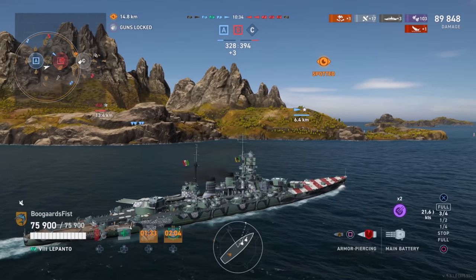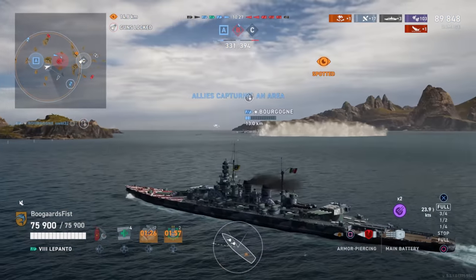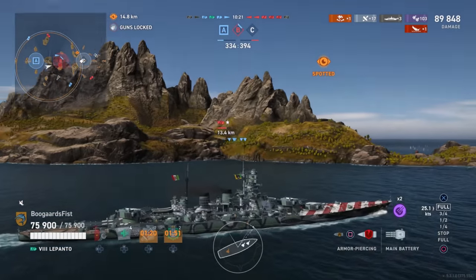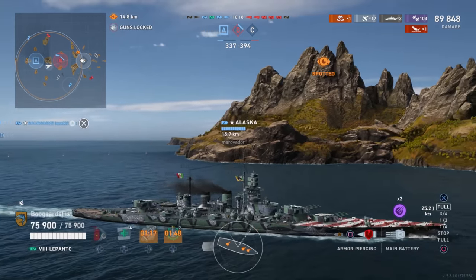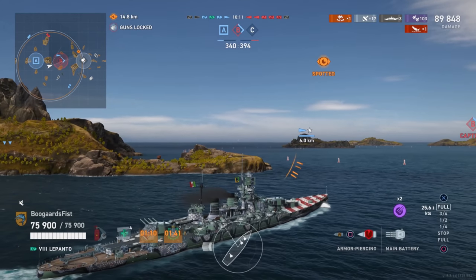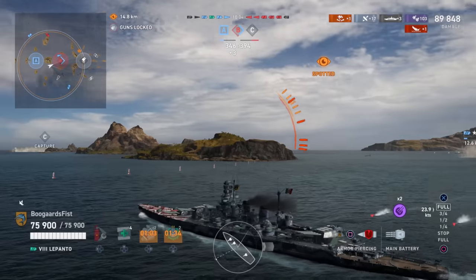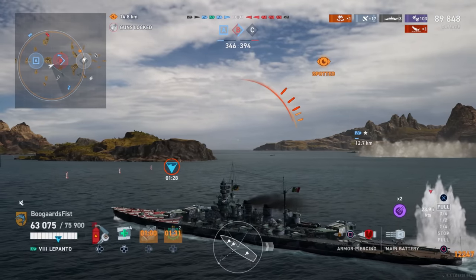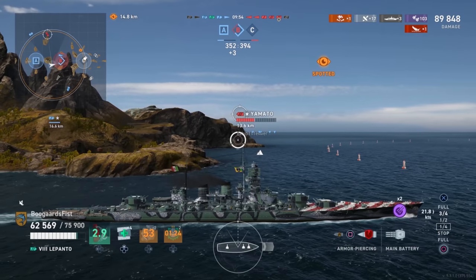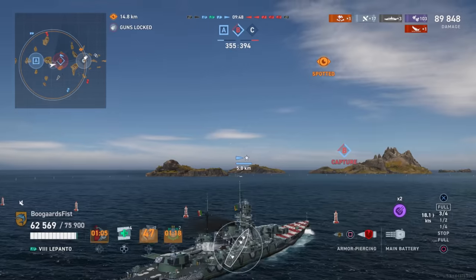Shima to the south - we got to expect torps. He's either torping the guy to his southeast, or me. I'm just going to have to assume it's me because I don't really care about the Bergogni - doesn't look like he's long for the world anyways. I'm trying to turn the right way so the back end of the ship turns away from the torps, giving me a little more time to dodge. We got a little bit unlucky with the timing. We had full health up to there, so we lost a good chunk, but nothing we can't handle.